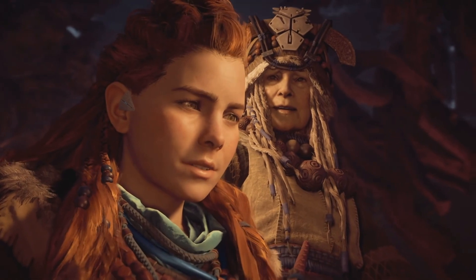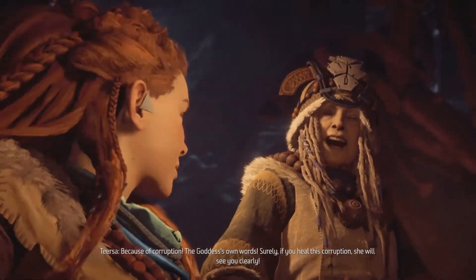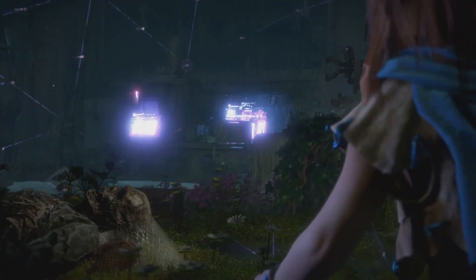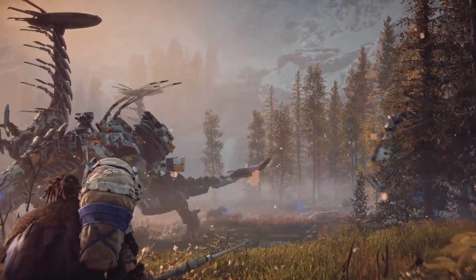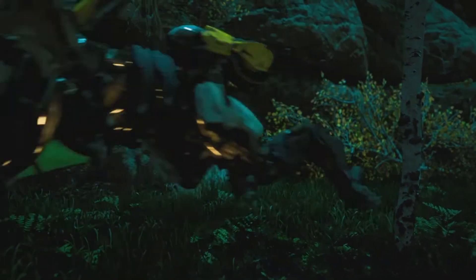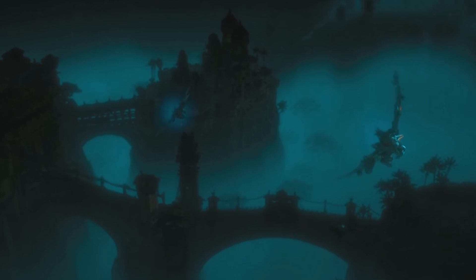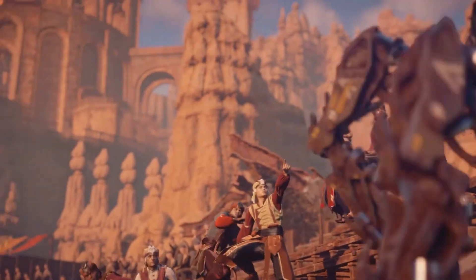Set several centuries into our own future, Horizon Zero Dawn tells the tale of a young woman named Aloy, who lives in a tribal land littered with the ruins of 21st century architecture and mysterious high-tech machinery. The landscape is filled with giant robotic animals that roam the wild, designed to resemble everything from horses and giraffes to hawks and alligators. To create these original sci-fi creatures, the team consulted a robotic specialist to assist with the designs. Each model was built with a realistic skeletal system and was inspired by real animals, yet some of their features were intentionally exaggerated to convey their functionality.